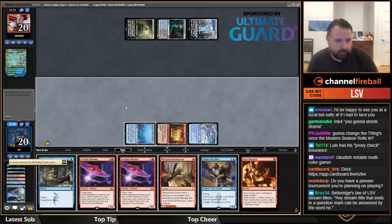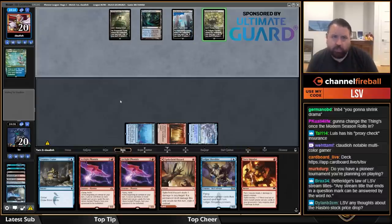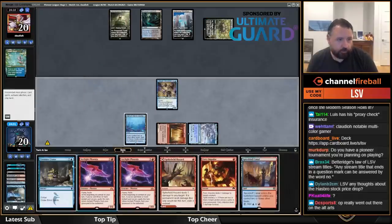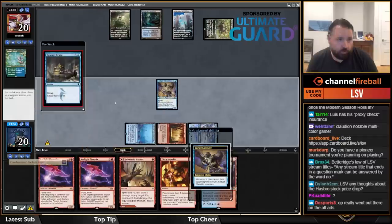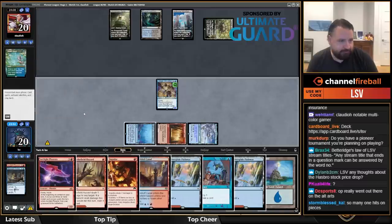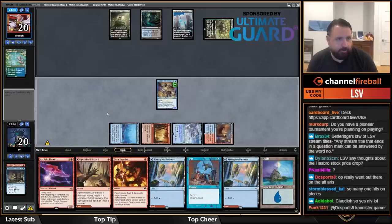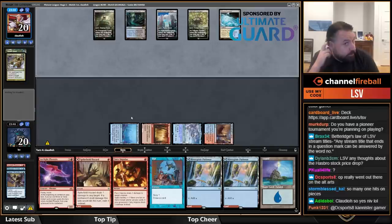That's not ideal. Discard, then play Spire Bluff Canal — I assume my Ledger Shredder is going to die here. Maybe next turn I'll just cast the Phoenix, we'll see what they're up to.